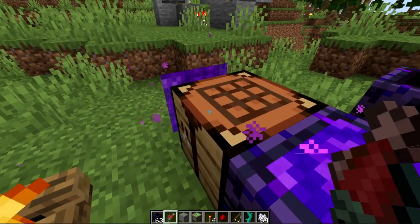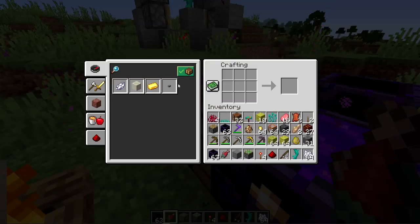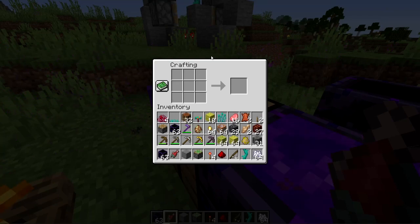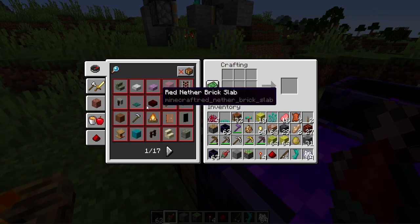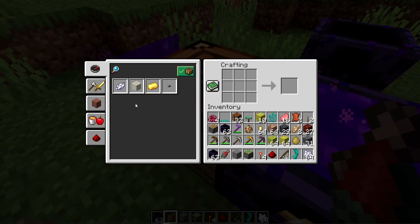They fixed a bug that I have been promoting for quite a long time: the recipe book closing after a death. After dying you'd come back and click into it, but it would automatically close again. This may seem like a small thing but if you play a lot of survival you notice this — it becomes a whole bunch of redundant clicking because every time it closes you have to reopen it. There's also a problem that it always resets to 'show all' and forgets the page the player left it on, which I hope they fix in the future as well.